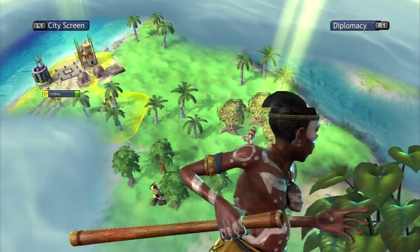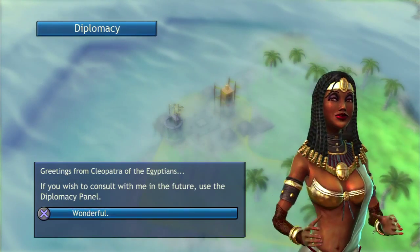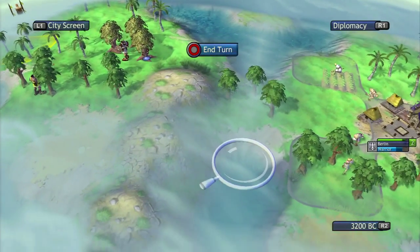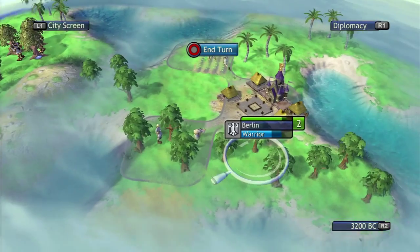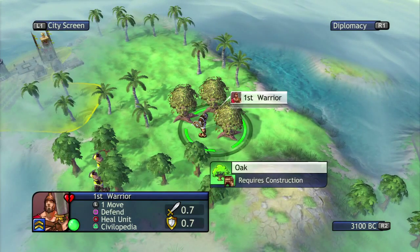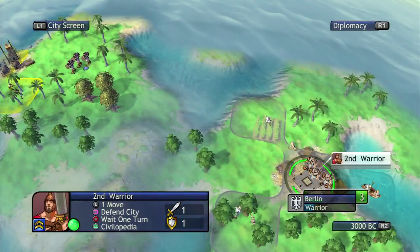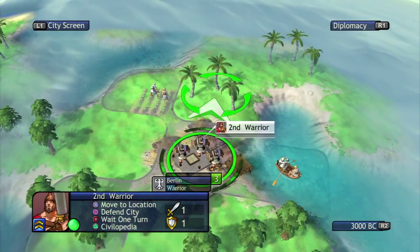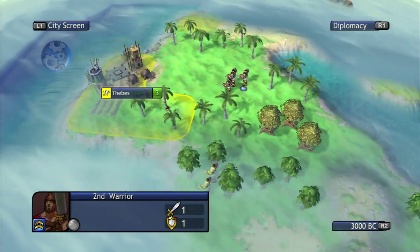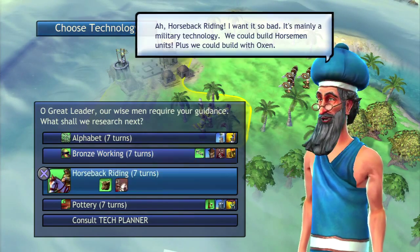One thing I've noticed about this game — probably because it was designed for console and not for PC gamers — is that it's a much faster pace. Other civs are much quicker to declare war on you; they're going to be after you. It's a lot harder to keep good relations with the other civs. I think that's to speed up the whole thing because it's for consoles and they don't want gameplay to go on as long as a Civ 5 game.